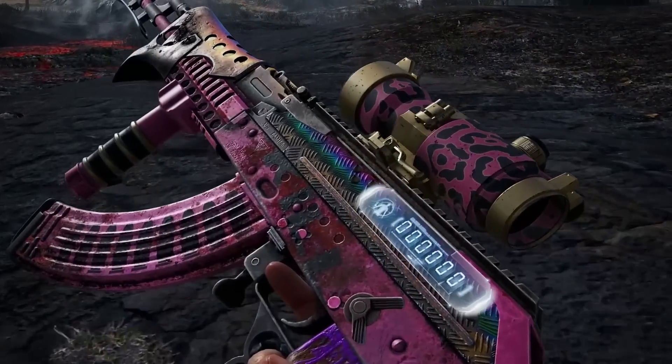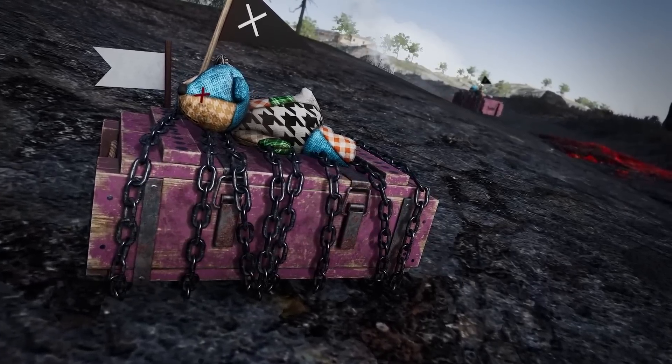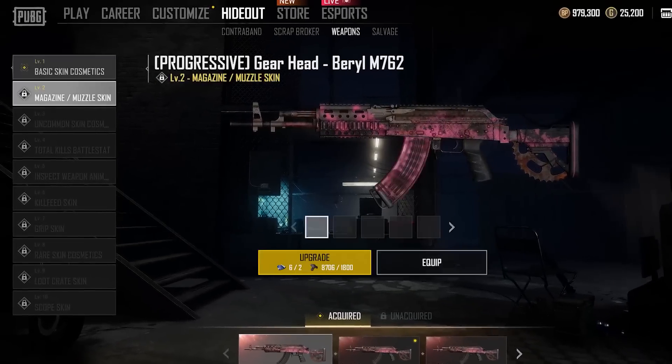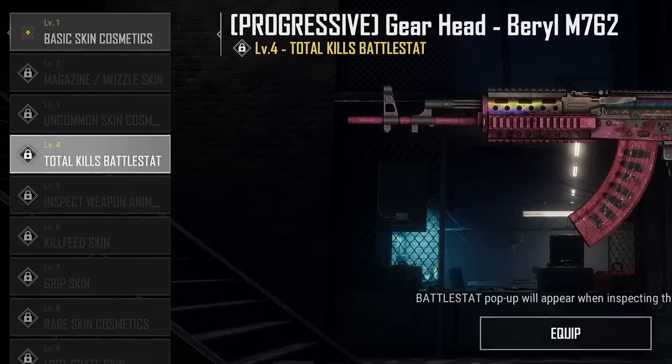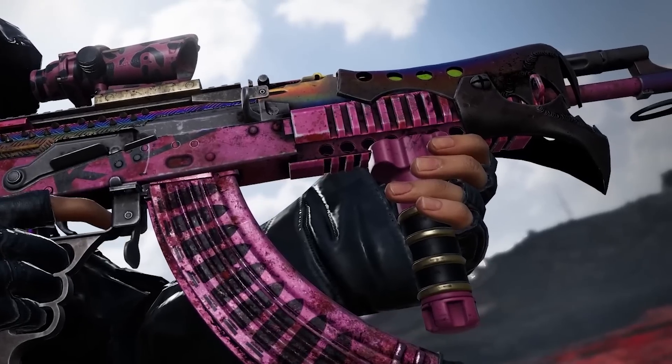The more you upgrade these special weapons, the cooler your new skin looks, with visual improvements to attachments, enemy death boxes, animations, the kill feed, and more. You can even unlock a battle stack counter for these weapons, so upgrade to your heart's content. The first progressive weapon dropping is the Gear Head Barrel, so start digging through those contraband crates to try and find yours and get upgrading.